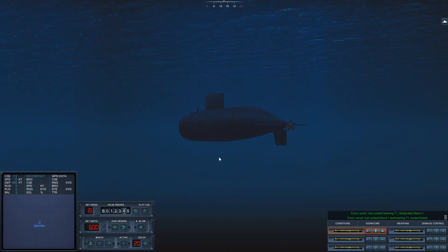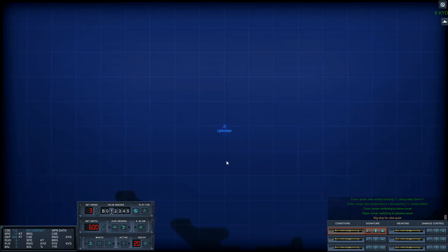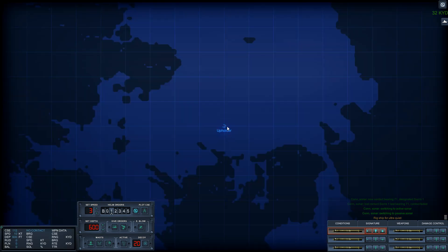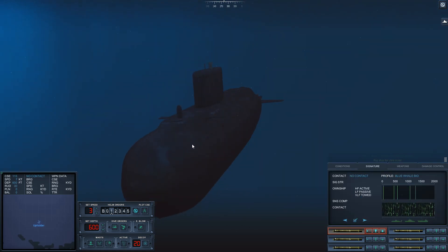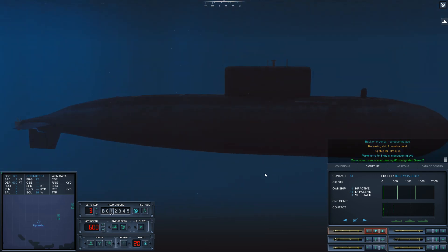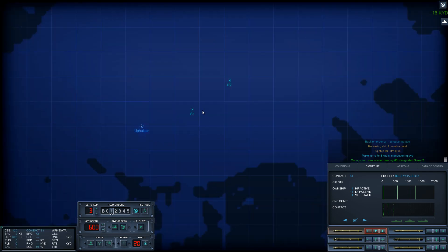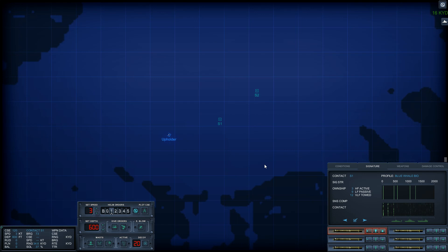Now apparently we have a subsurface contact. I hit Shift-A instead of Shift-S, so I sent out an active sonar ping by mistake. We know they are bearing 0-7-1 — slightly to the northeast. I have six torpedoes and all I need is a target. Watch quiet, at three knots. We have Sierra 1 and 2. Seabed is nowhere to be found; test depth of 900, so I can take the boat a bit deeper if needed. This contact is already very clear — let's see what we can find out. It's definitely not an LA class.